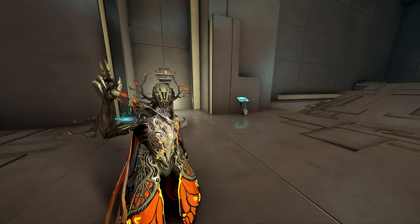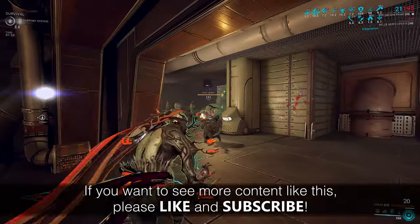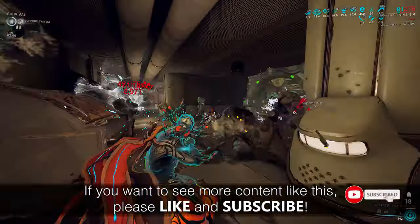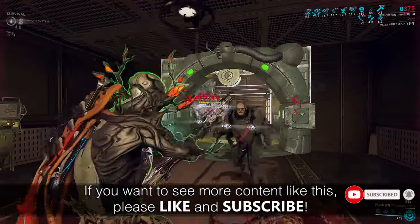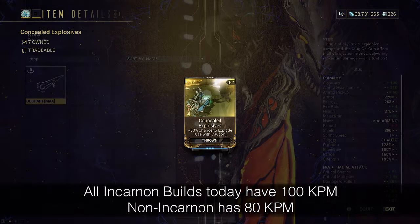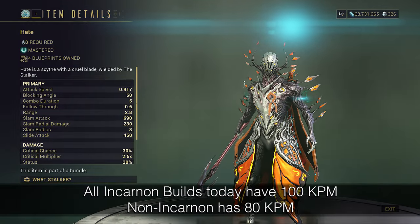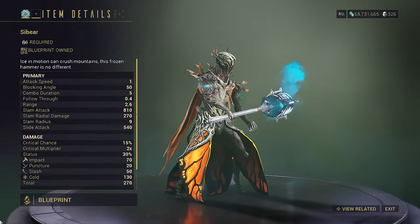Hey everyone, welcome back. It's the final week of Incarnon rotations before it all resets. This week I chose Dread and Zylocke — the other options didn't seem that appealing to me. I heard Despair Incarnon is basically delayed explosive kunai, like a true space ninja: Hate throws spectral sights on light attacks and has a small AoE.